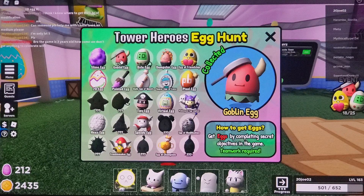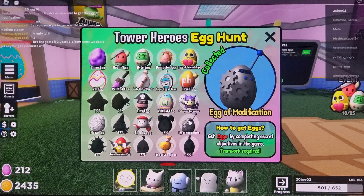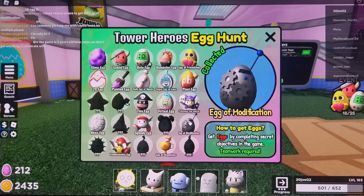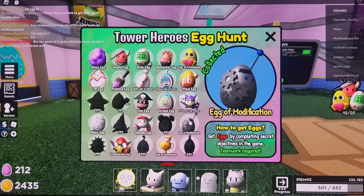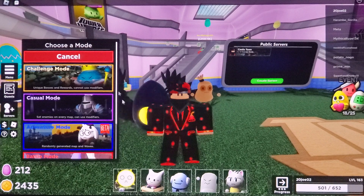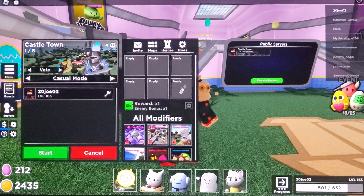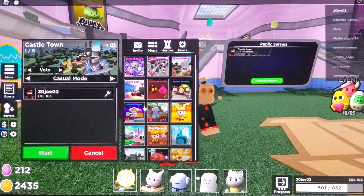They're like mimics or mavericks — those are what those are. For the egg of modification, I looked up a video and figured it out. It's probably the simplest thing — I feel stupid for not figuring it out earlier. Just use six mods, six modifications.